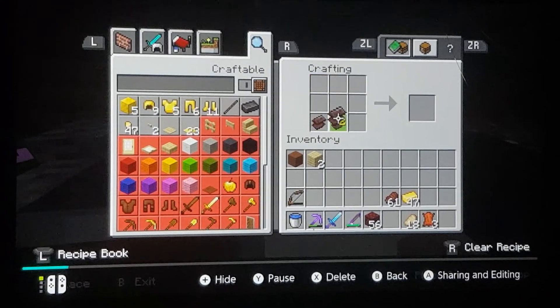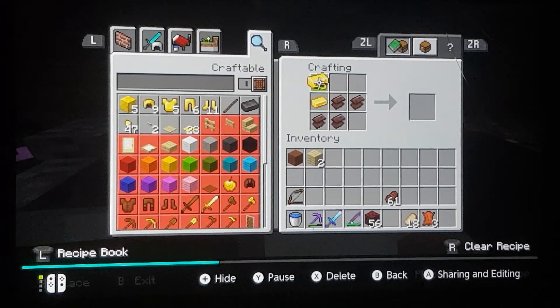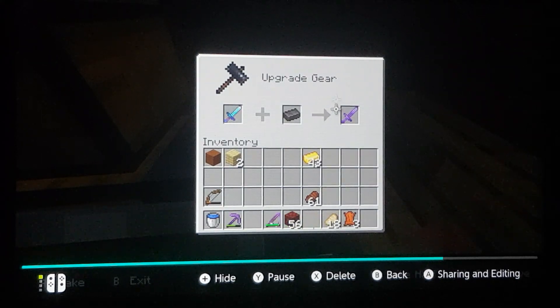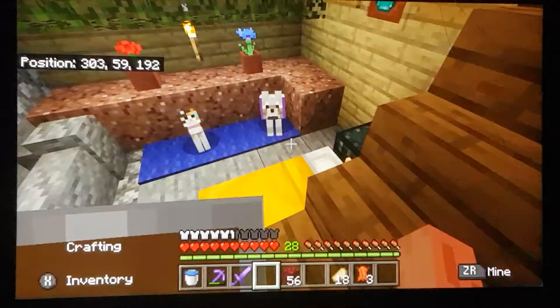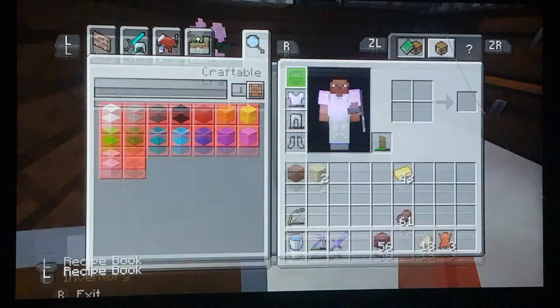Here is me making the netherite sword, just so that you know that I didn't go in creative mode. Because all these videos on the Nintendo Switch can only take 30 seconds, I was trying to do it as fast as possible. But here you go — netherite sword, and it's literally still in the same place in my inventory because I just got it like a couple minutes ago.